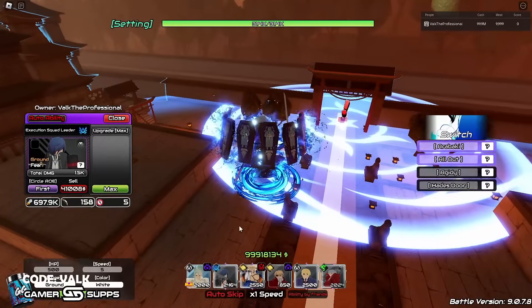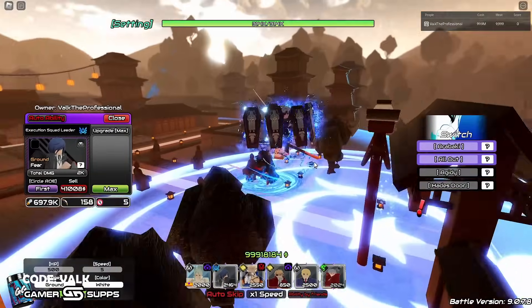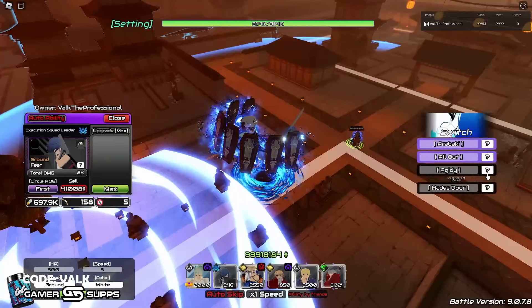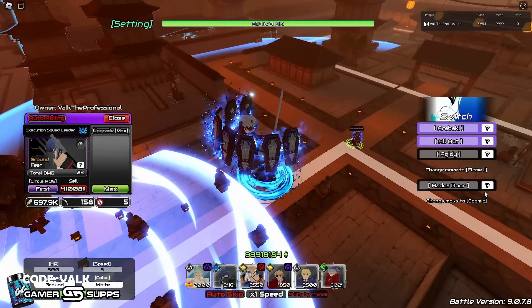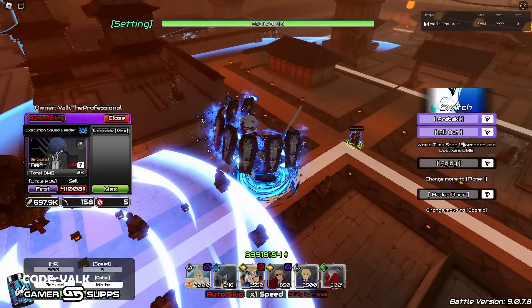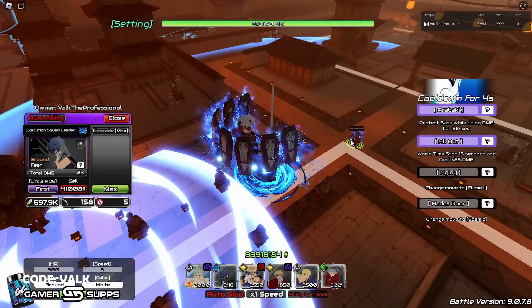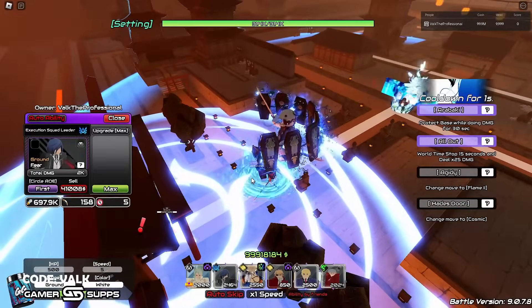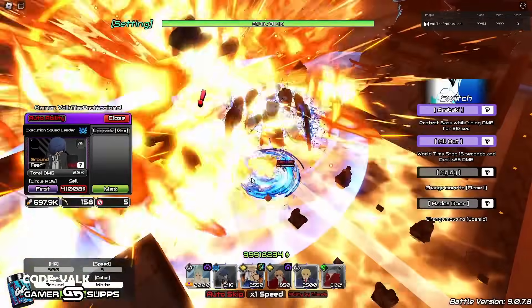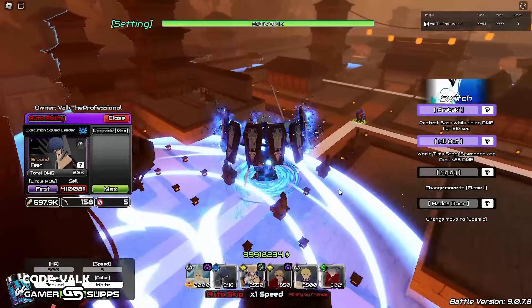Oh, he right there summons - okay, that's pretty cool. I like that. Now we have his abilities - change move, the flame, change move, the cosmic. The only thing is once you get off fear you cannot get back to it, so that's kind of poopy. But let's go ahead, let's change the flame and see what the new attack animation is. Oh, that one's neat - that one's pretty cool.